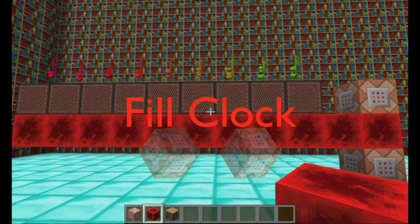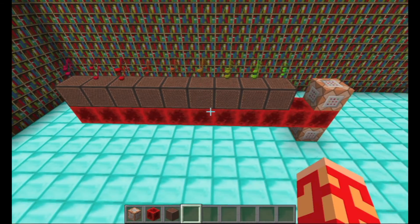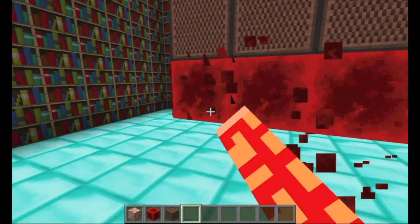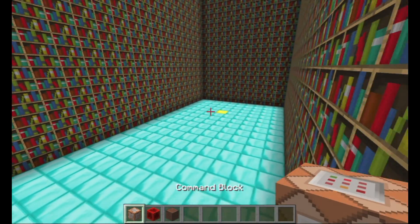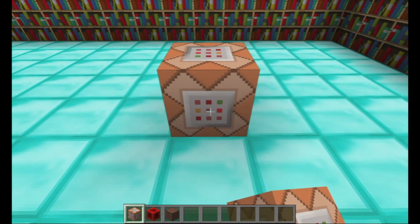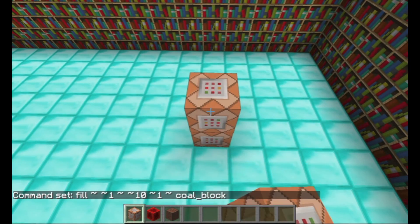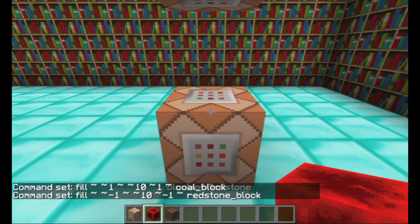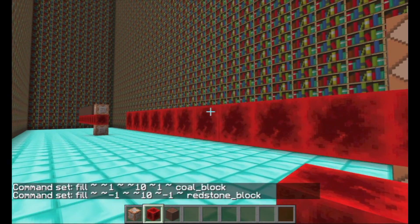Next up is the fill clock. Same as before, I won't explain how it works now, but there will be a lesson on the command in the future. The fill clock allows you to get redstone pulses in far more than just one place. This is a highly customizable clock, so I will just show you one version for now. This is the primary way we will be using it early on in the series. This version will pulse redstone 20 times a second from 10 redstone blocks. Place your first command block on the bottom and put in this command. Then place your next command block on the top and put in this command. Then put a redstone block in between. All the commands will be in the description.